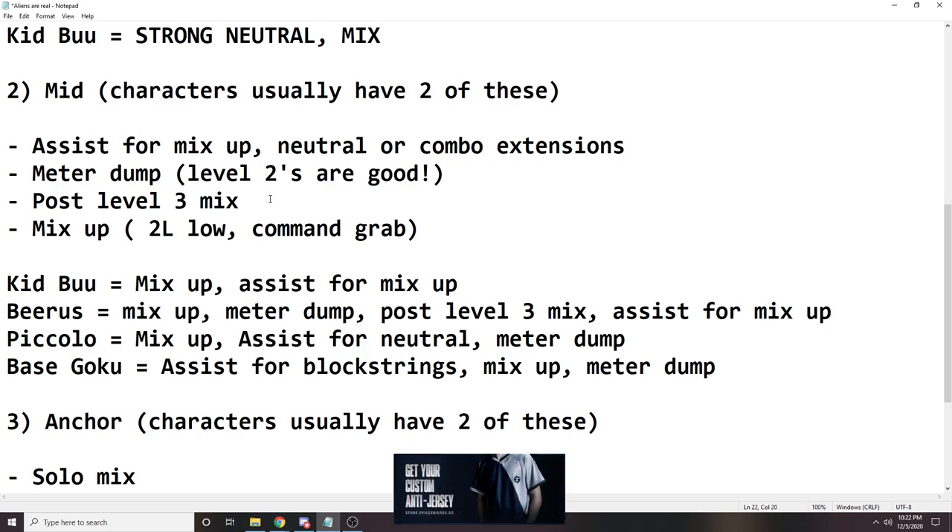Post level 3 mix is also really good for the mid, if the point character does their job. Let's say the point character is Teen Gohan and he builds a lot of meter — chances are on the second hit he's either going to kill you, or the next hit after that is going to kill you. So you want a mid character with a post level 3 mix so you can bring them in to get that mix-up that will kill the opponent. Good examples of this are Z Broly, Android 21, and Android 18.